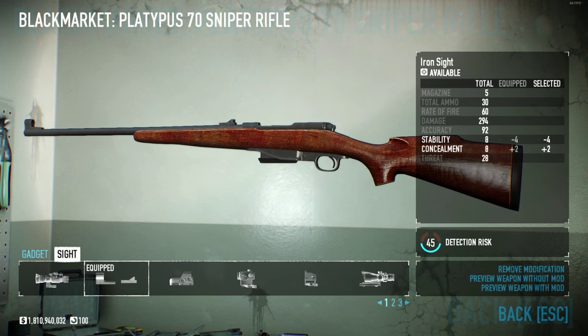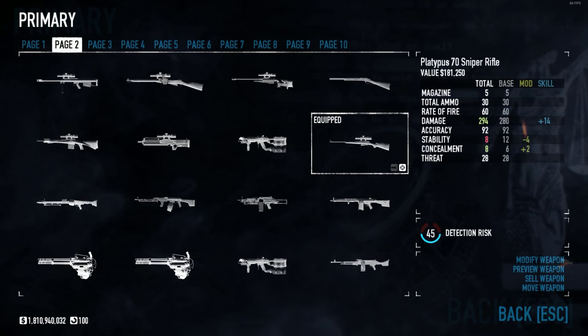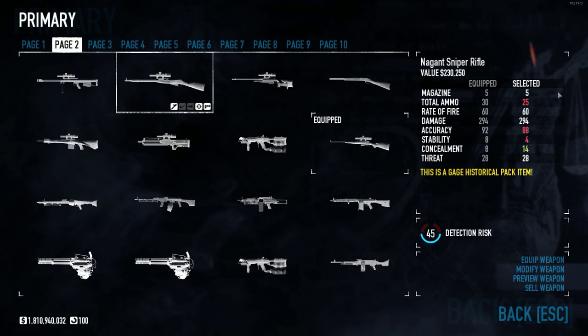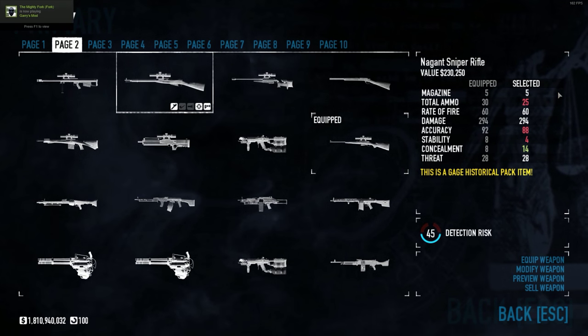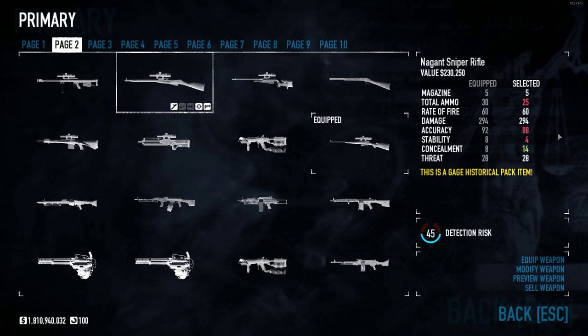The Platypus 70 is a bolt-action sniper rifle with a lot of power and kick. Its stats are: magazine of 5, total ammo of 30, rate of fire of 60, damage of 294, accuracy of 92, stability of 8, concealment of 8, and threat of 28. You can put two mods on it — a gadget or a sight — and the only mod unique to this weapon is the iron sight. Comparing to the Mosin Nagant, they share the same magazine, rate of fire, damage, and similar accuracy and stability.